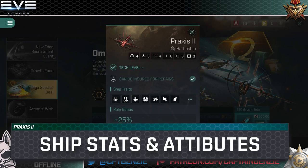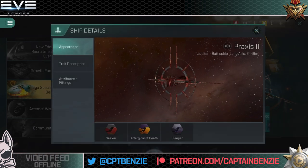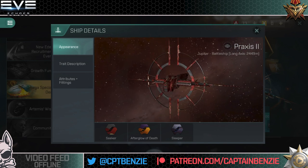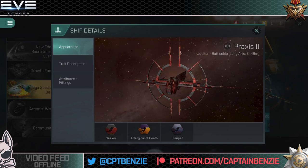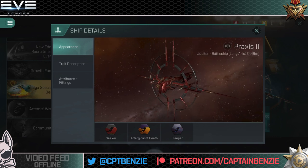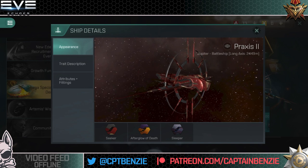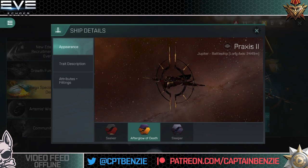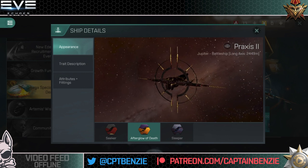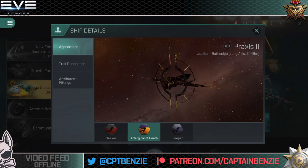Let's have a look at the ship itself. I'm going to have to scroll down because it's not in the ship tree at all. We have to go to the bottom of its extensive list of abilities to have a look at it here in the flesh. The original Praxis is a cool looking ship and the Praxis 2 somehow ends up looking even cooler — I love that slate grey, red and gold detailing on it. There's also the Afterglow of Death Nanocore which comes just after the Praxis 1. I'm going to show this ship without the Nanocore first, then fit the Nanocore afterwards to show how that changes things.